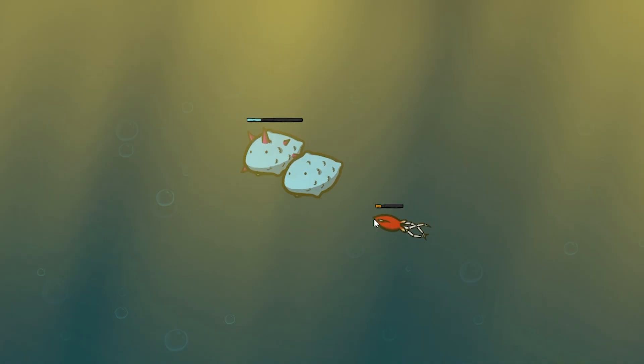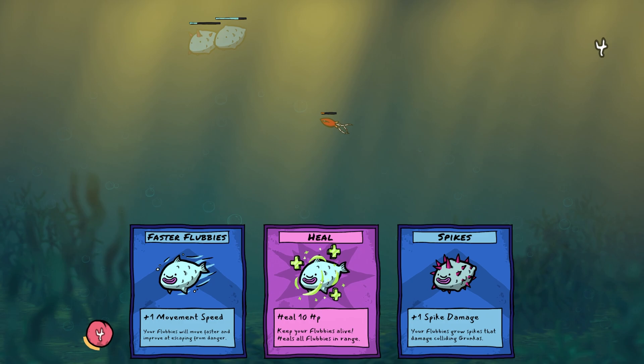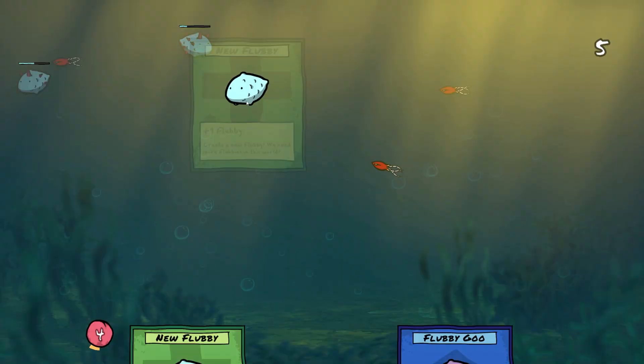We've just lost a Flubby so there's no point doing that. Let's just get a new Flubby involved. I've put him in between so he's gonna act as a human shield. He got hit in the ass - it's okay though, we can heal them. I might just give them spikes. I probably should have healed them.